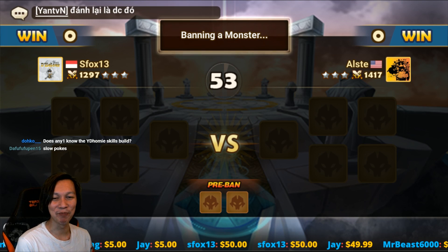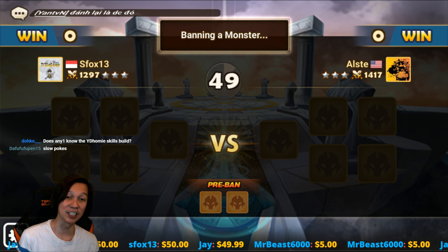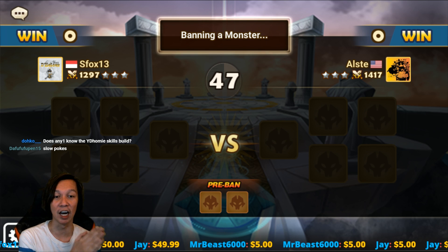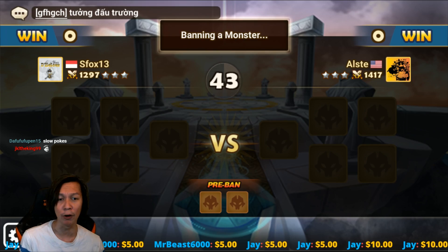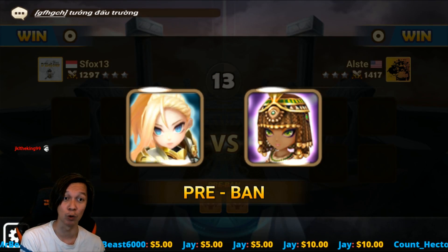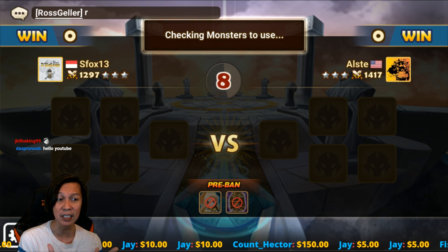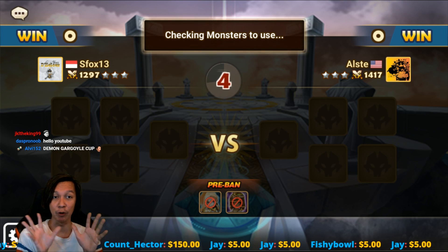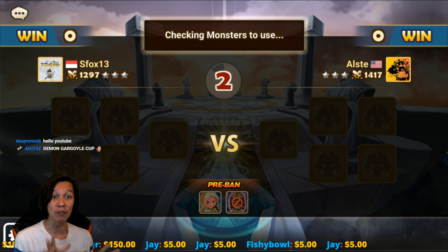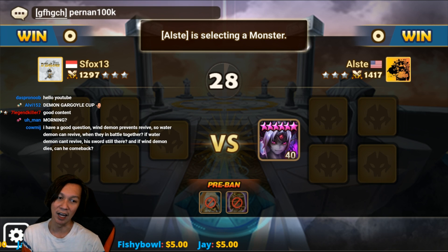Good morning, and today we're doing Demon Gargoyle Cup. We're doing new units in RTA — it's an exhibition match between S-Fox and Allstate. Both have similar RTA ranks; I think the highest was Conqueror. They have to draft demons and gargoyles — if they have gargoyles, they have to draft them. Both demons and gargoyles can't be banned; all of them have to be in the game. This is a best of three, and I will fight the winner for a $25 gift card at the end.